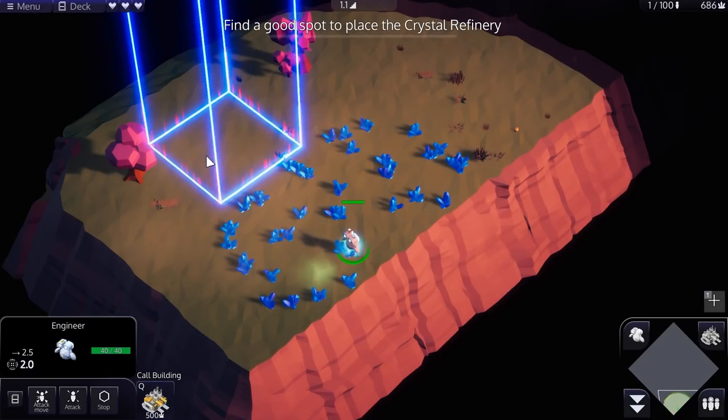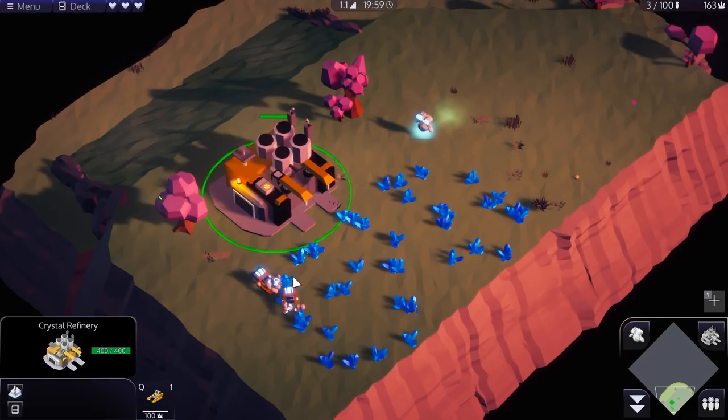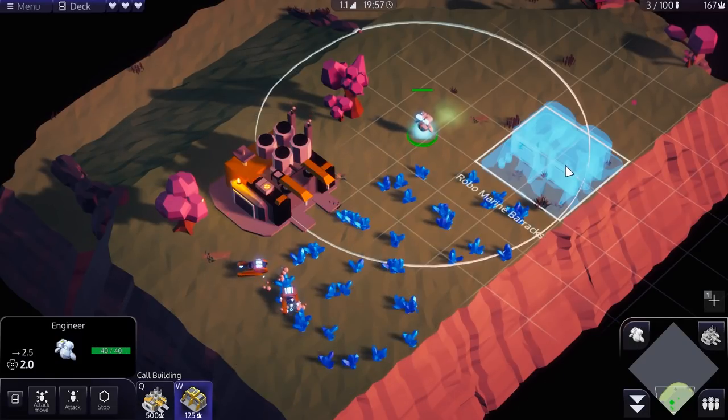Do I have to build it here? No, it has to be outside. So I think the tutorial was like instant. Your engineer can build Robomarine factories. Your first run is starting now. Okay, they're throwing me off the deep end.